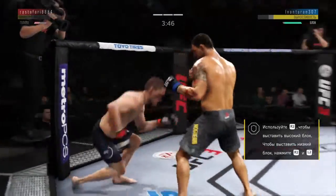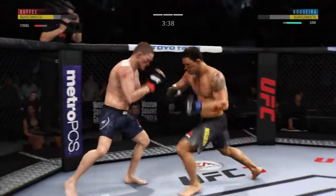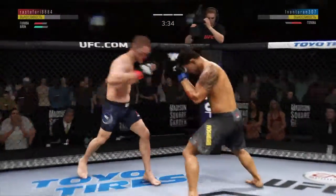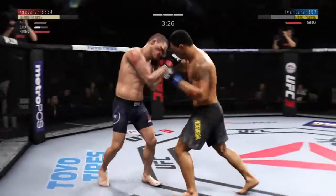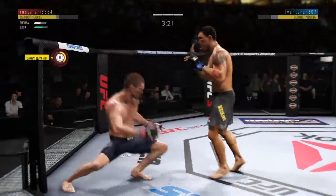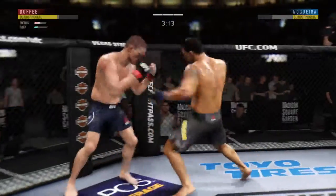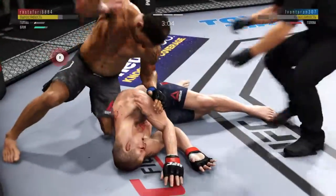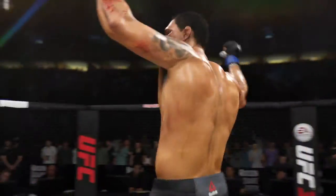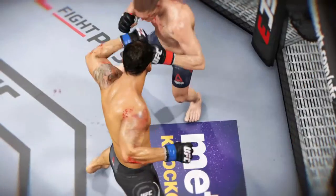He's stumbling! His chin has been tested early. He's landed some good shots here. The left hook hits home — big shots! He's got him hurt here. Big body shot! The jab followed by the right hand — he is getting... he's out cold! That'll do it! Excellent timing to land a huge left for the victory.